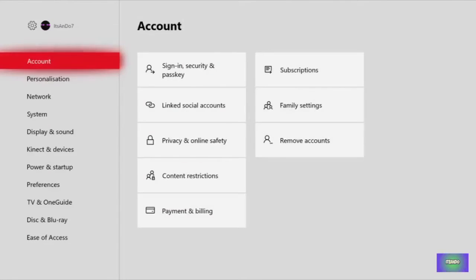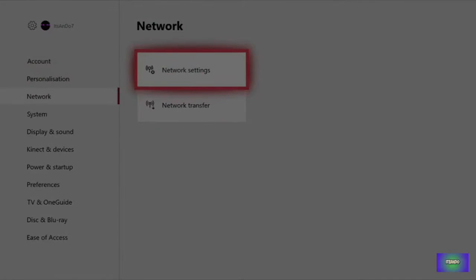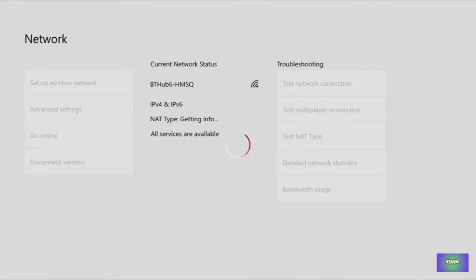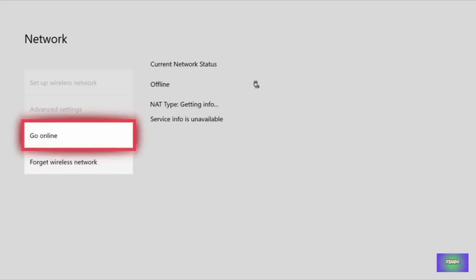What's different — well, this part isn't different — you want to go to network settings, go offline, and then when you go back online it'll come up at the bottom. It'll either say that all services are available, or it comes up with another bunch of writing, like it has been doing for me recently.